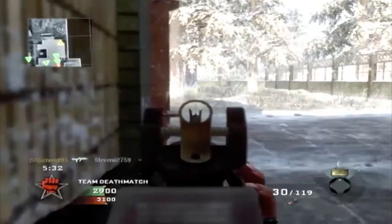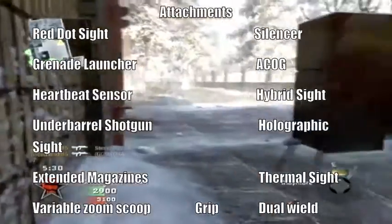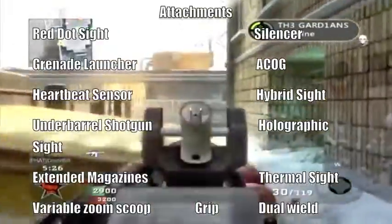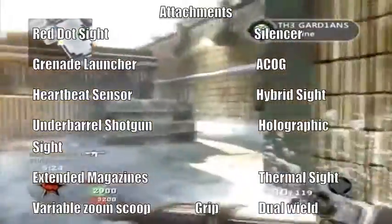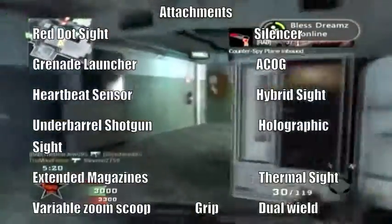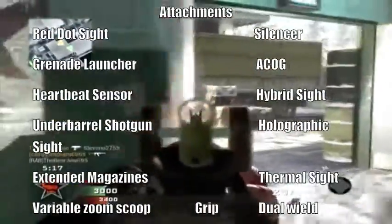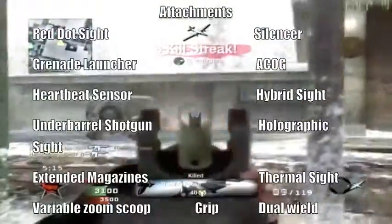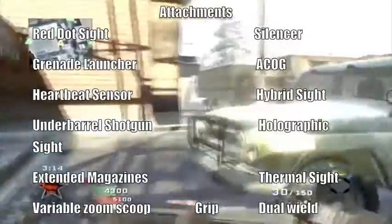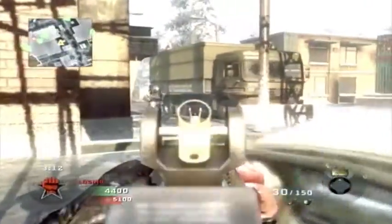Now, attachments for all guns: the Red Dot Sight, Silencer, Grenade Launcher — I hate noob tubes — ACOG, Heartbeat Sensor, Hybrid Sight, Underbarrel Shotgun also known as the Master Key, Holographic Sight, Extended Magazines, Thermal Sight, Variable Zoom Scope from Black Ops, Grip, Dual Wield, and a new one called the Hammer Scope.